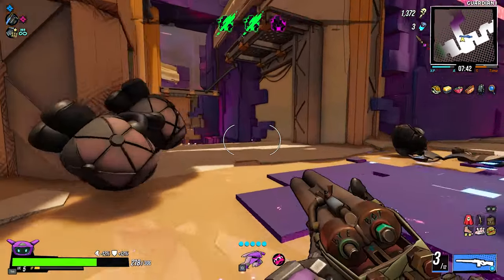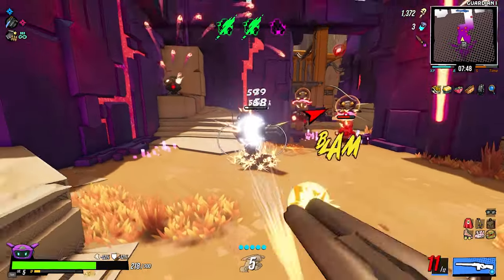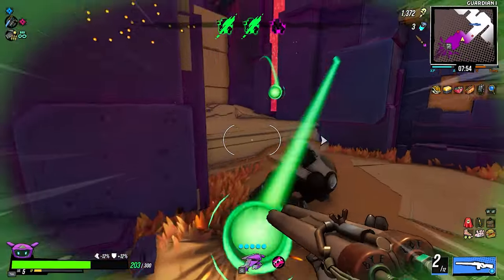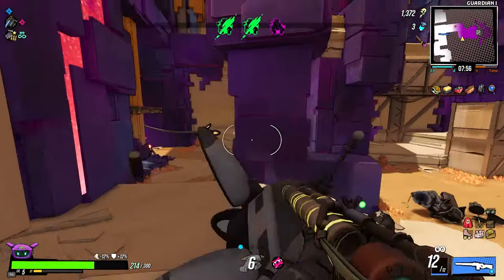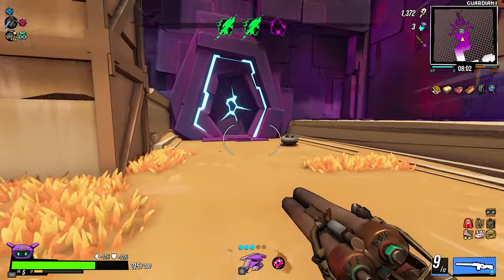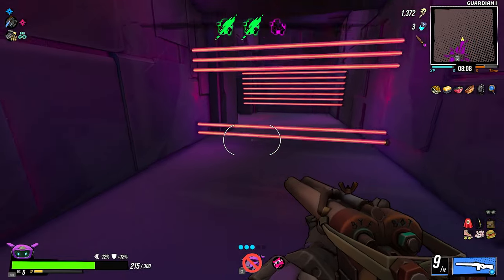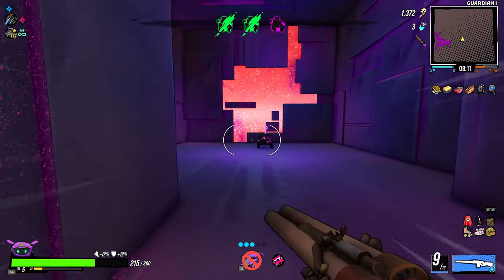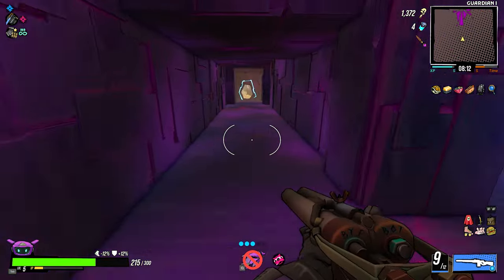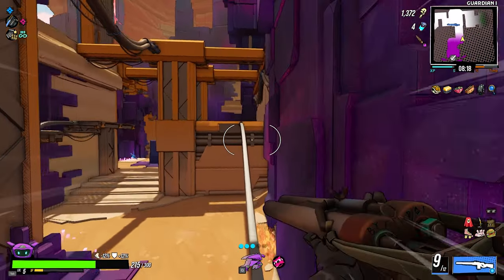Let's clear the third purple thingamabob. I wanted some movement speed but didn't get it. Let's see what we get now — hopefully a good one. We cleared everything and now we have to face a boss, possibly one we've never faced before, with the Grand Marshal gun.